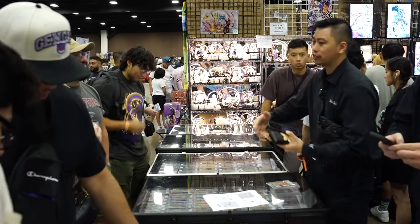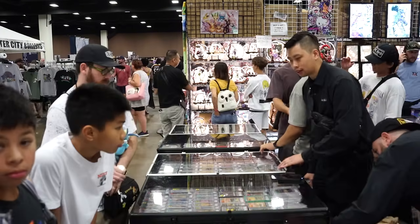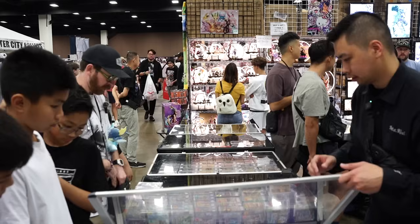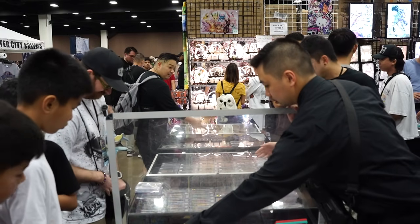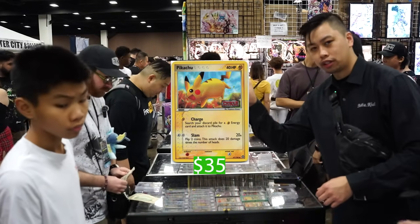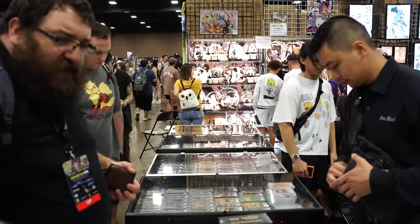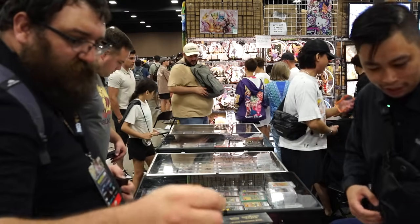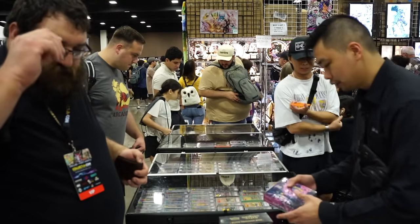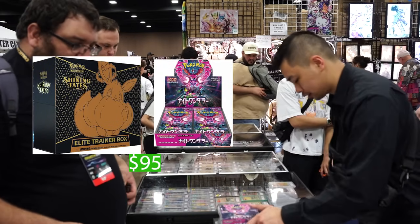Are you going to open it? No way! Power Keepers Pikachu for $35 bucks. Another card at $45 — say less, taking that one too. Gentleman getting Shining Fates ETB and Night Wanderer for $95 bucks.